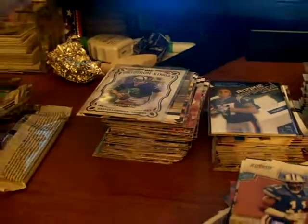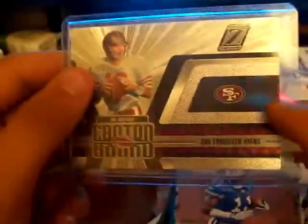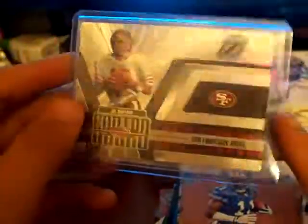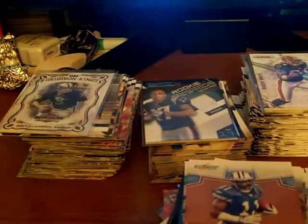Probably gonna post a little video when all the stuff's going on eBay. And oh yeah, one more thing — just looking through some of the stuff, I got this 2005 Donruss Zenith, pretty nice looking card, Canton Bound Joe Montana, but it's like six or seven bucks. Pretty nice looking. Alright, that's it, see you guys later, I appreciate it.